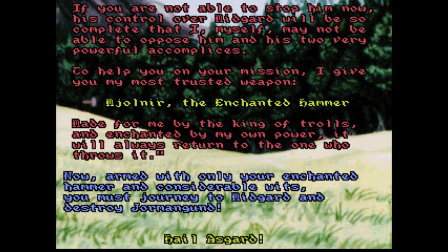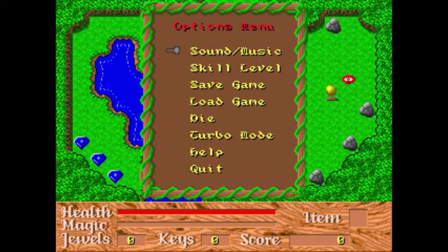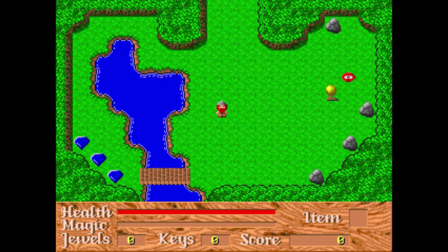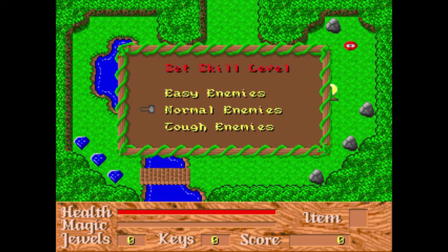So Odin tells us we've got to go — we've got our hammer. The way this game plays, it starts you off with an options menu so you can change the sound, turn the music on and off. Skill level: easy, normal, and tough. I haven't played it on tough, but normal is a pretty fair challenge.